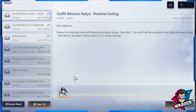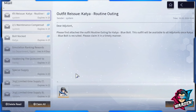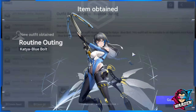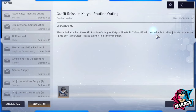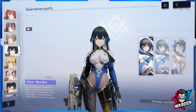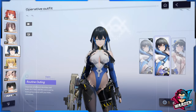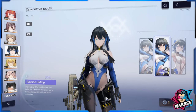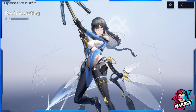The most anticipated reward is the outfit reissue for Katya — another skin. Let's claim it and take a look. Going to the operative herself for refitting... it looks mostly the same, but the prosthetic leg is actually no longer visible.